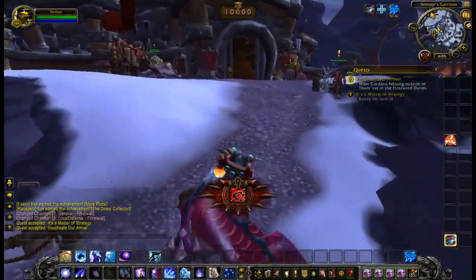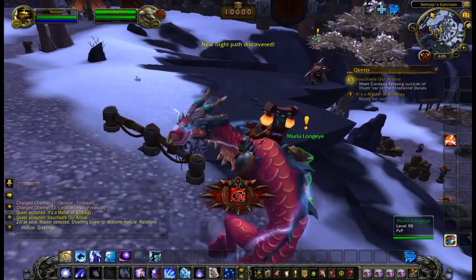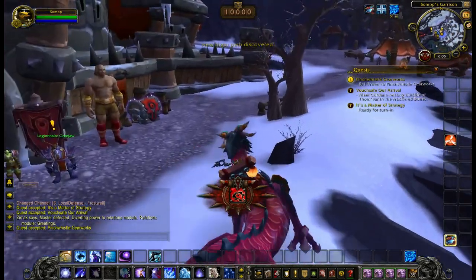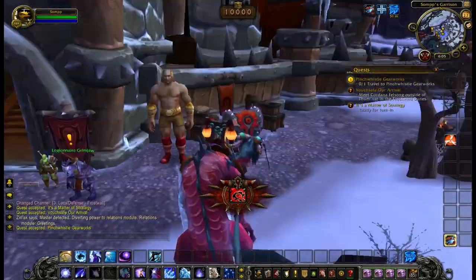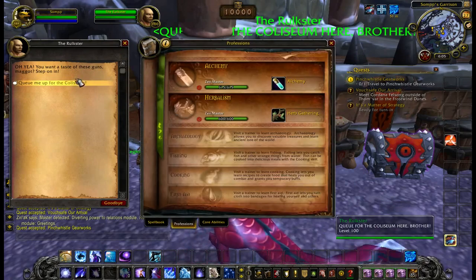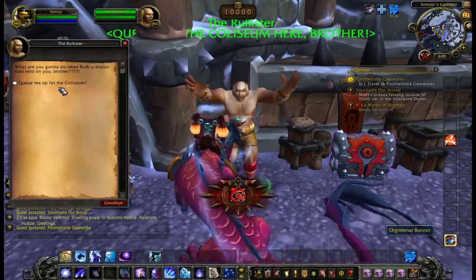Is that a flight path guy? Oh yeah, baby. Tell me that ain't wicked. Well met. Do I have all the freaking blueprints? I'm not sure what the Coliseum is, but I'm guessing that's a PvP thing.